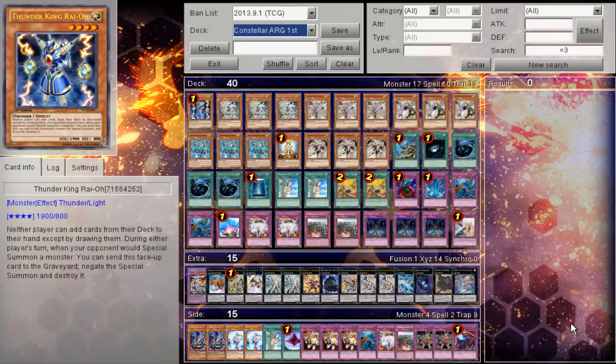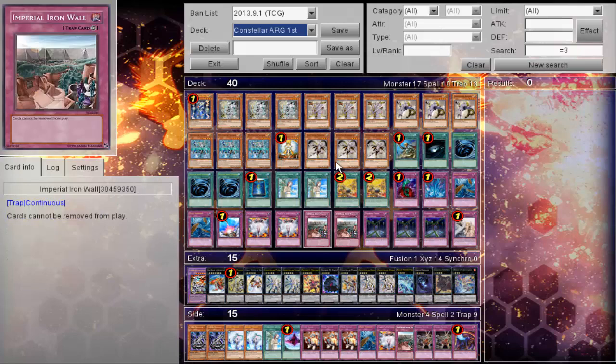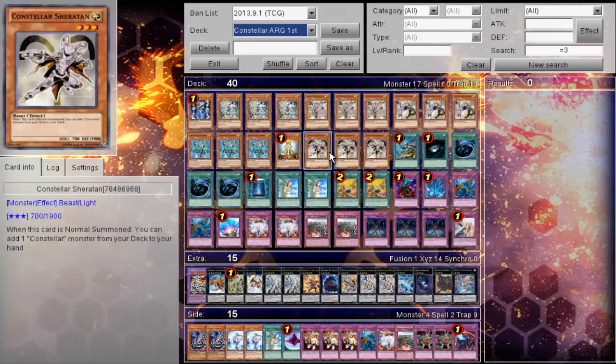What's up YouTube, ImcoForty here. Constellars are probably the most annoying deck in the format in my opinion, just because of Pleiades and his infinite bounce ability it seems. A lot of players have also thought that Triple Sheraton was not a thing, but this player decided to reinforce the statement that Triple Sheraton is good.